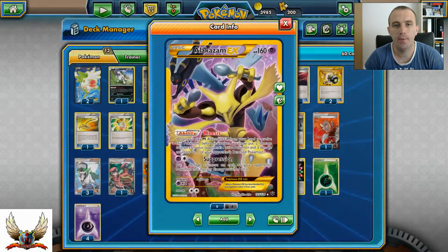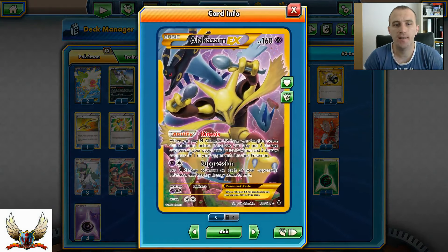Also, Alakazam-EX has that ability Kinesis, which says when you play Mega Alakazam from your hand to evolve this Pokemon, you may put 2 damage counters on your opponent's active and 3 on your opponent's benched Pokemon.